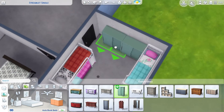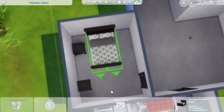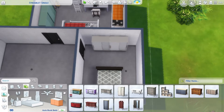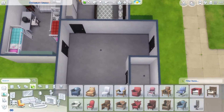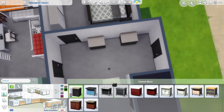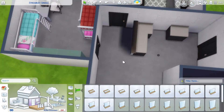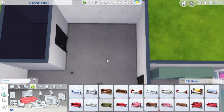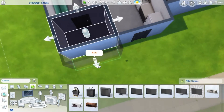I decided to make the bedroom for the parents a little bit smaller, just because I thought it was a little bit excessive in comparison to the kids' room, and I wanted it to be a little bit fairer. I used bunk beds for the children's room because honestly I wouldn't have been able to fit the number of beds needed with just normal beds, so the bunk beds were necessary. I also wanted to try them out since I don't think I'd used them often enough.